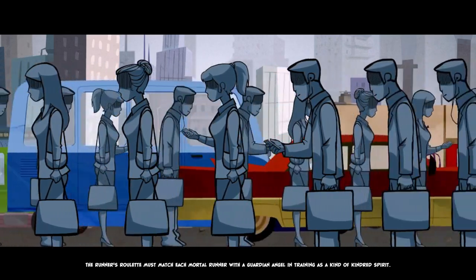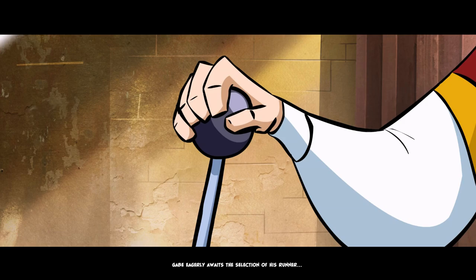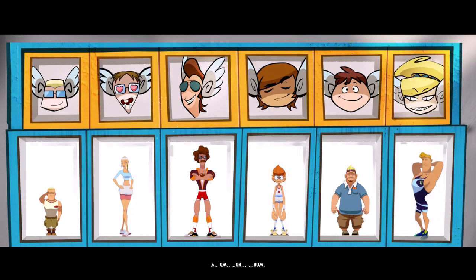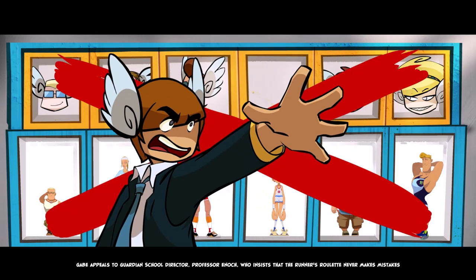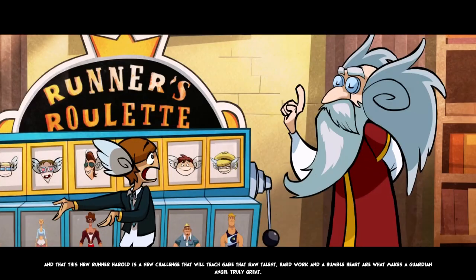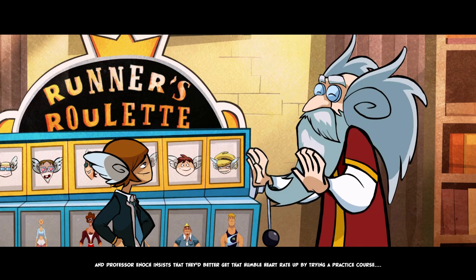Before the obstacle course races can commence, the runner's roulette must match each mortal runner with a guardian angel in training as a kind of kindred spirit. Gabe eagerly awaits the selection of his runner. So you're a guardian angel — a true champion. Gabe appeals to guardian school director Professor Enoch, who insists that the runner's roulette never makes mistakes and that this new runner, Harold, is a new challenge that will teach Gabe that raw talent, hard work and a humble heart are what makes a guardian angel truly great. Gabe insists that he's the most humble.